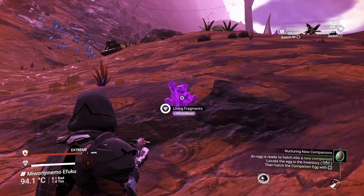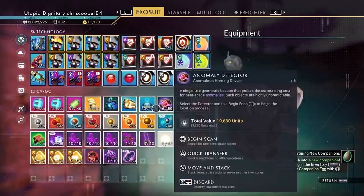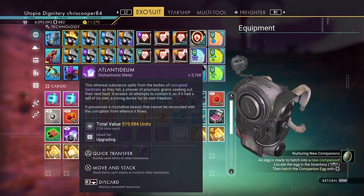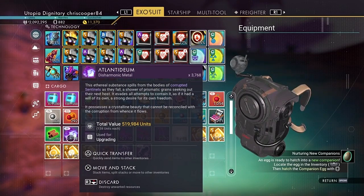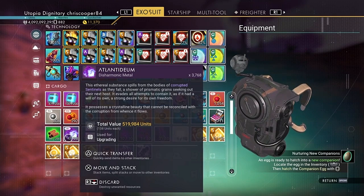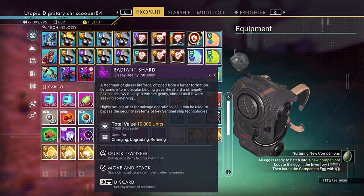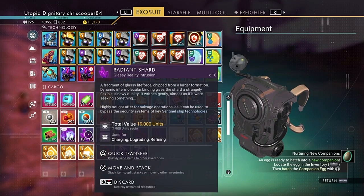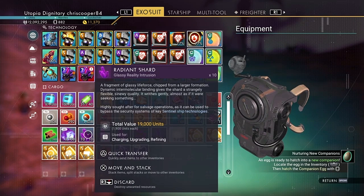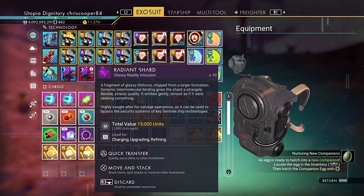When planet-side, start collecting radiant shards and other resources. There's a crystalline formulation here — living fragments — that gives you Atlantidiem. It's a disharmonic metal; an ethereal substance that spills from the bodies of corrupted sentinels as they fall, showering prismatic grains seeking their next host. You need to pick that up in abundance. Radiant shards are fragments of glassy life force chipped from larger formations — you'll need them to fix up and power your sentinel ship technology.